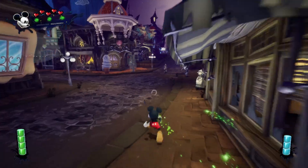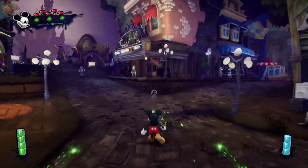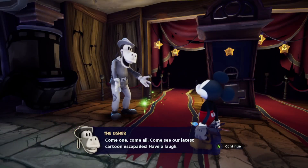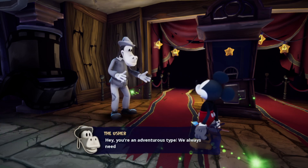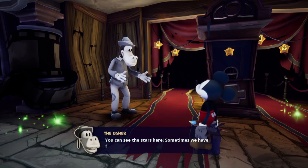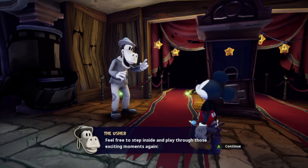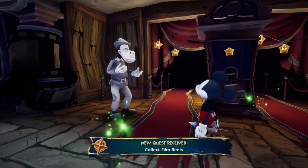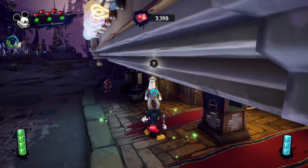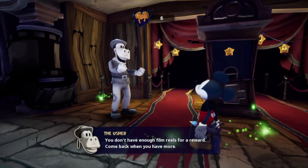Just gonna see if we need to get his sign here — nope. 'Come one, come all — come see our latest cartoon escapades! You're an adventurous type — we always need more cartoons here. You happen to find any during your travels? Bring them by for a reward.' Wait, we've collected enough film reels for a reward — I got some e-tickets and a bronze pin for you! You don't have enough for another reward yet, okay.